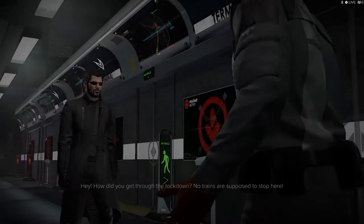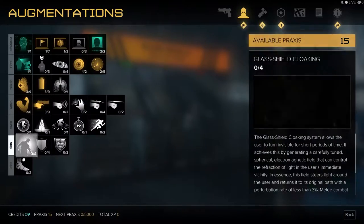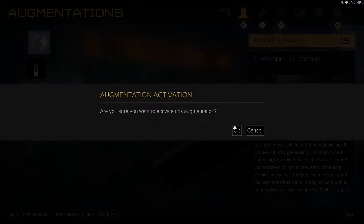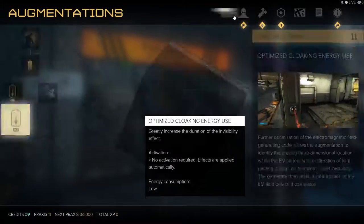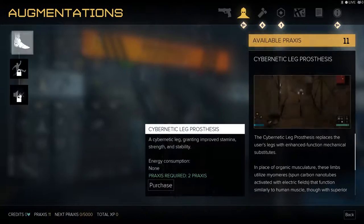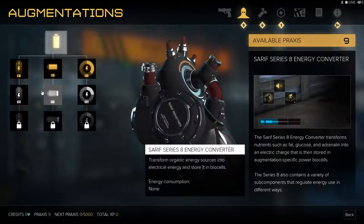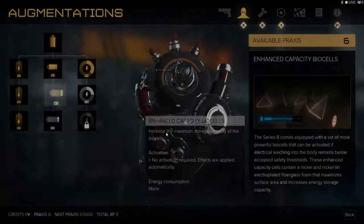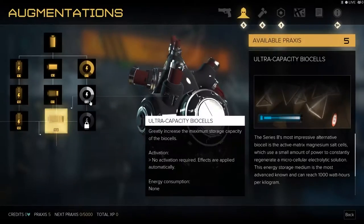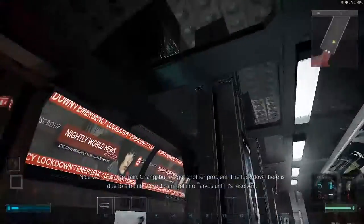And this is where things start to get interesting. We talk to this guard and then open up our menus — there are a couple of things we need to do. We need to get cloaking, because that's basically what's going to allow us to stealth through the entire game without anyone seeing us. We choose the jump aug so we can just jump past all obstacles, and then finally we get the battery upgrades, because we want our invisibility to last as long as possible.